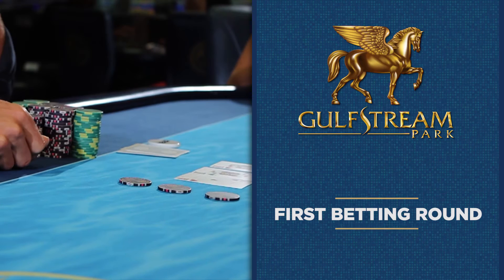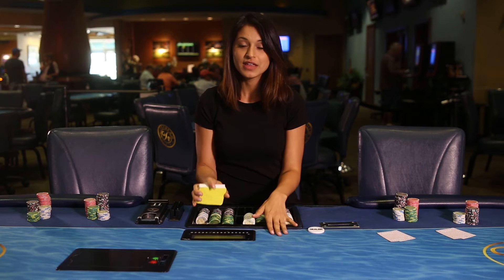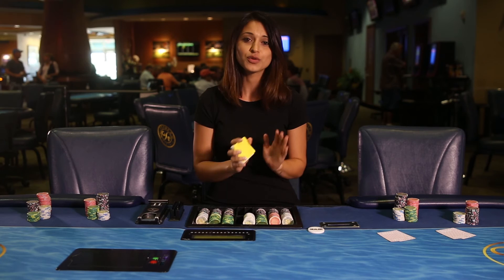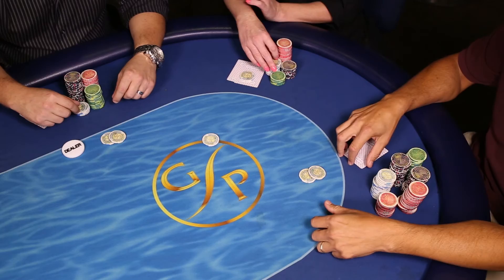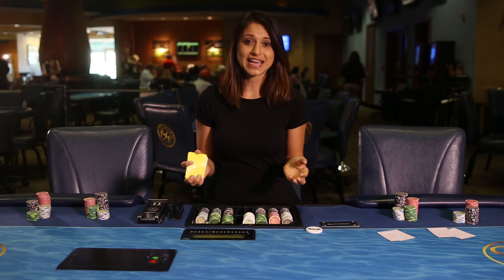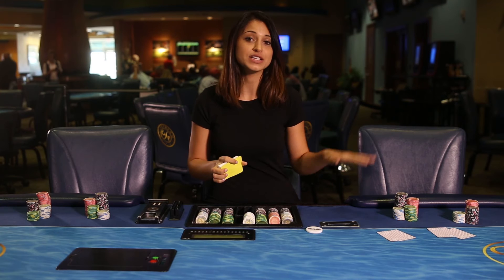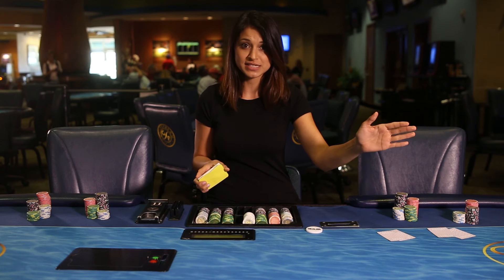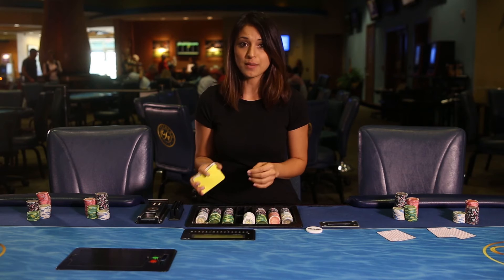The first round of betting takes place immediately after the deal with no cards yet on the board. The first player to act is the player to the left of the big blind, since those two players were initially forced to act. The first to act has three options: to call, raise, or fold. To call, the player places a bet equal to the big blind. To fold, the player pushes the cards face down toward the middle of the table — the muck — and is no longer in the hand. If a player wishes to raise, they must raise by $2, making the total bet $4. If the next player also wants to raise, they can make it $6. All following players have the same three options until all active players have put an equal amount of chips on the table.